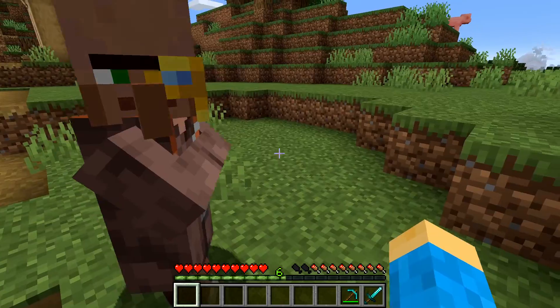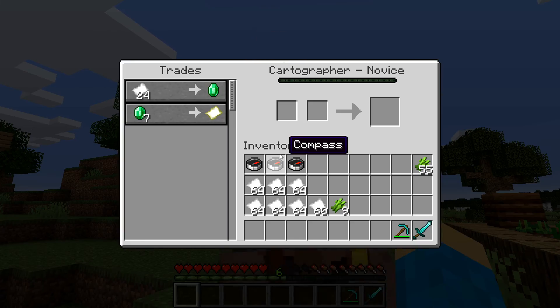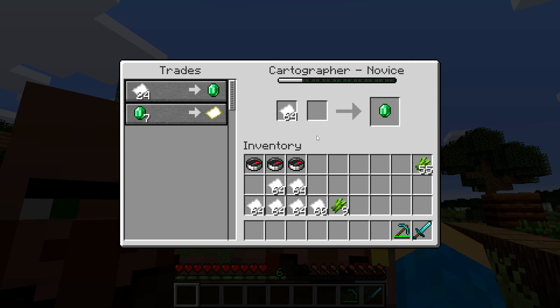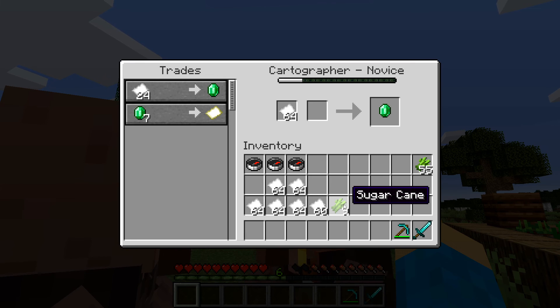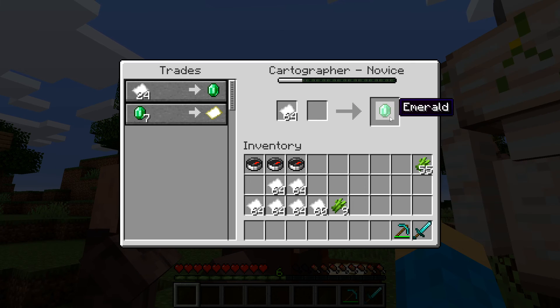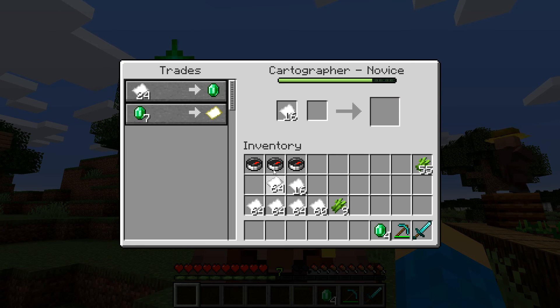The next thing we need to do is trade with him to level him up. Right-click on him and you'll see he's taking trades for paper, which is what cartographers like to trade for. If you're not familiar with how to get paper, all you do is get some sugar cane — three pieces make some paper in your crafting table. Let's trade this guy and level him up as much as we can to unlock the map trade.